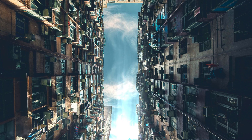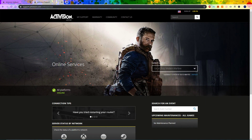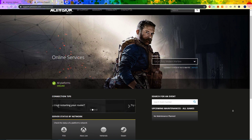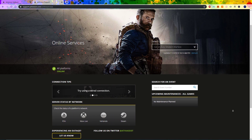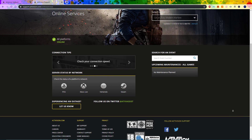If you are unable to connect to the online services, then I suggest you to check if the Modern Warfare servers are offline. To access the server status, simply click on the second link in the description below. On this page, you can preview if there is maintenance planned and if any platforms are having issues at the moment. This can be common during busy times and during the first weeks after release.